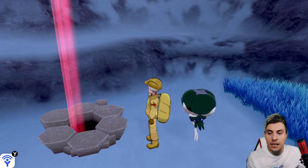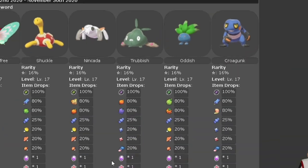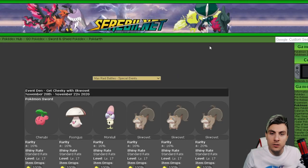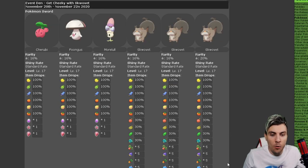Let's take a look at the details. If we go over to Serebii.net, our trusty source, we can have a look at what the current den is. This is the November den. We've got the G-Max Butterfree and the G-Max Garbodor. But we have Squawvet, because Squawvet is the Pokémon that this den is all about.